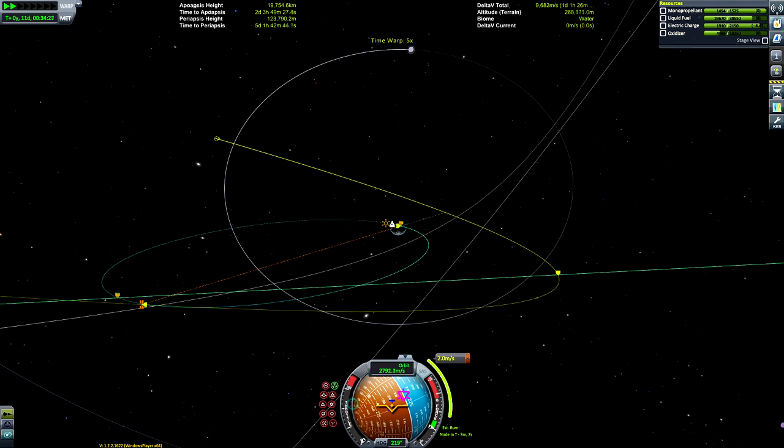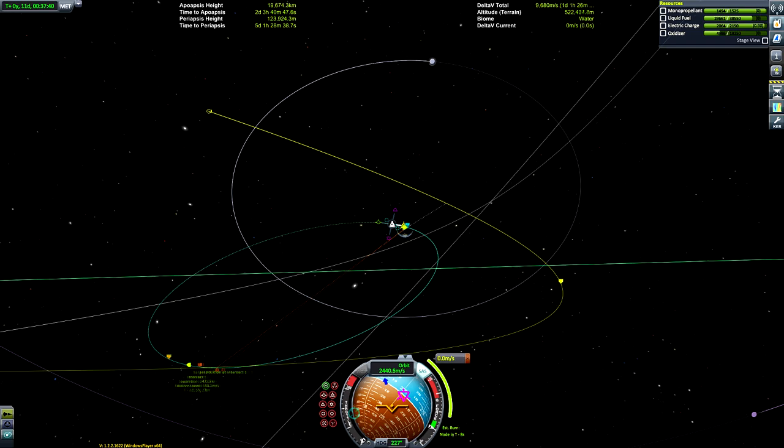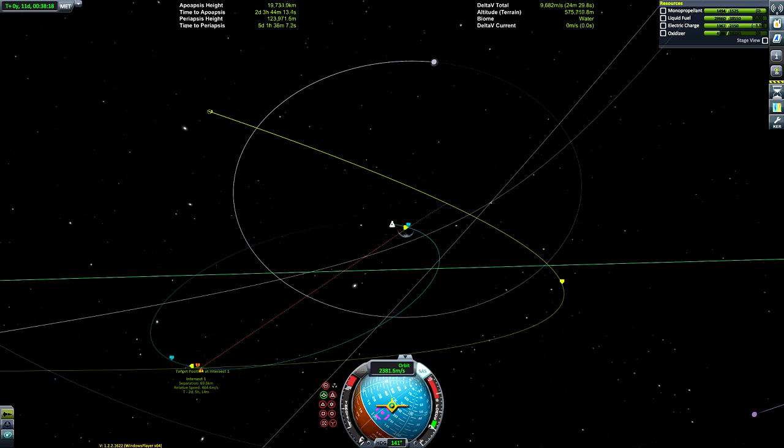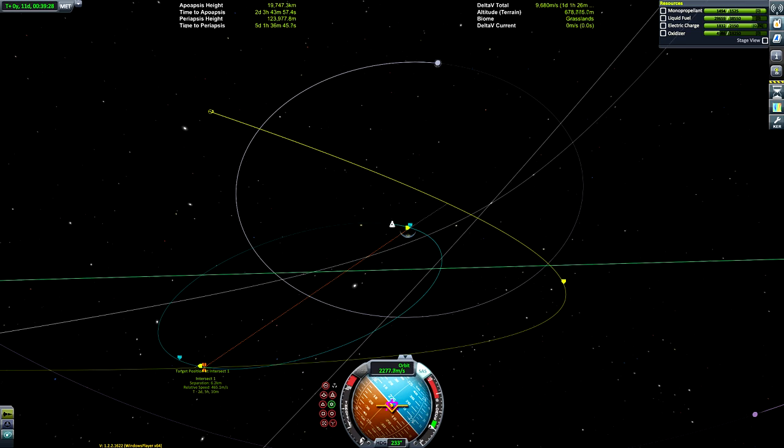We're going to use one nuclear engine set at low thrust to be precise, since we're only doing two meters per second. Unfortunately the maneuver node messed up and we started getting farther away — that's the stock maneuver node for you. So in the end I just started doing it manually: burn a little prograde, a little anti-normal, a little radial, just playing around without using much fuel.